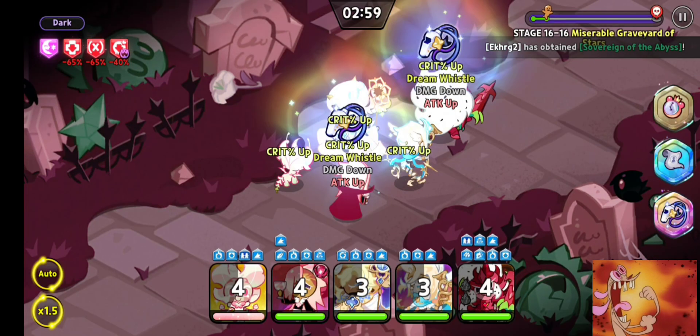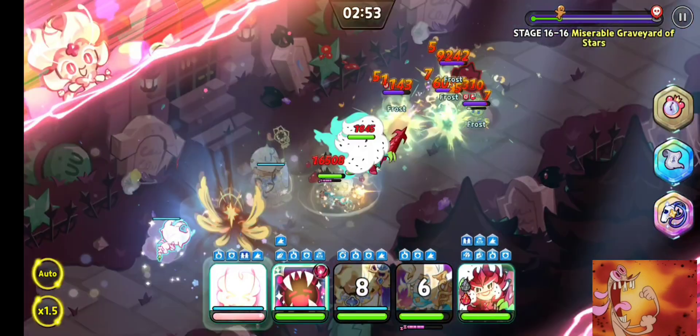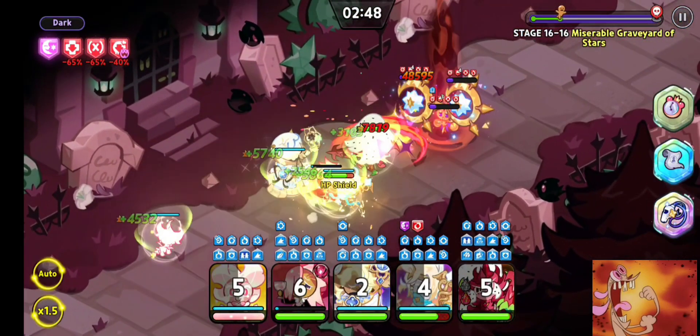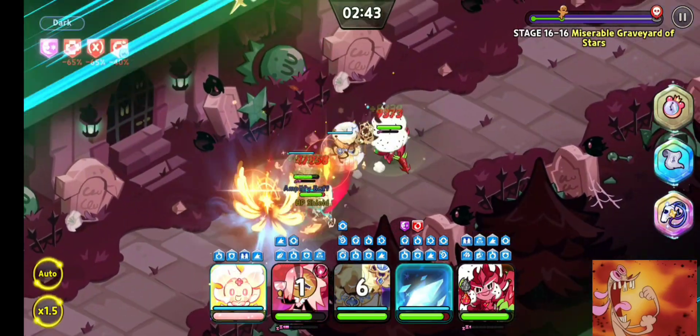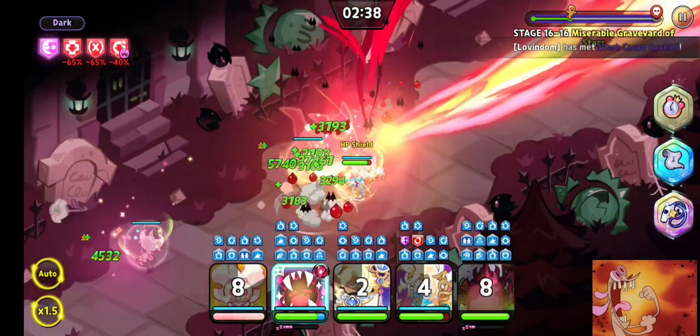But this team that I use — Snapdragon, he's not even fully leveled to 75, I think he's like 60-something, and he is the key to winning, to be honest. So you use Snapdragon, Potara Dragon Cookie, Sherbert Cookie, Pure Vanilla, and Vampire.